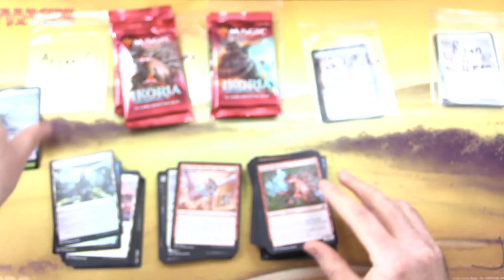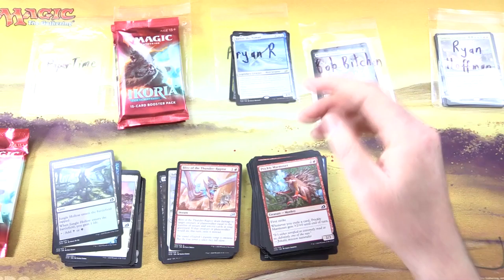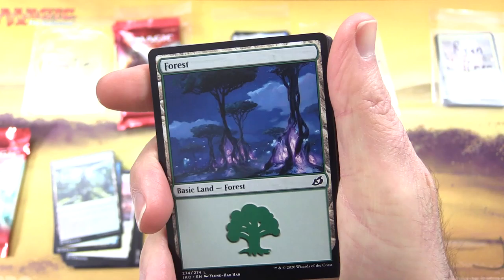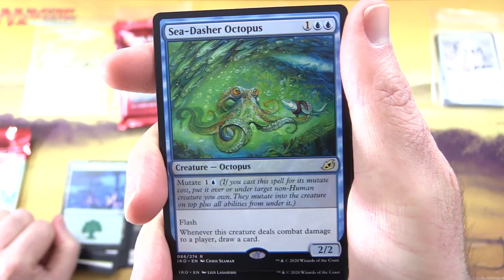Uncommons: Unbreakable Bond, Dualcaster Skybonder, Blitz of the Thunder-Raptor — that is the coolest card name in the set. Commons: Whisper Squad, Humble Naturalist, Anticipate, Divine Arrow, Of One Mind, Go for Blood, Dark Bargain, Farfinder, and — he's back again. Prickly Marmoset. We have had quite enough of you, sir. He is a common, so I guess he will be cropping up a fair bit.